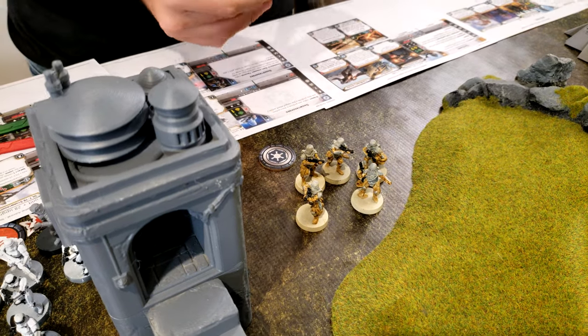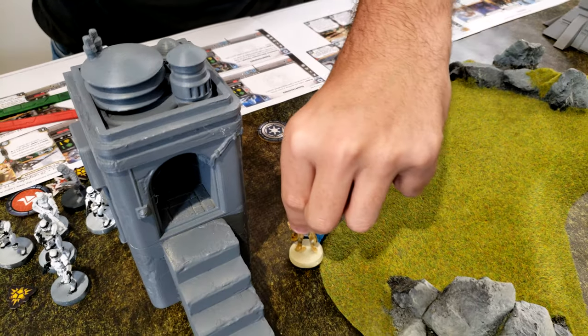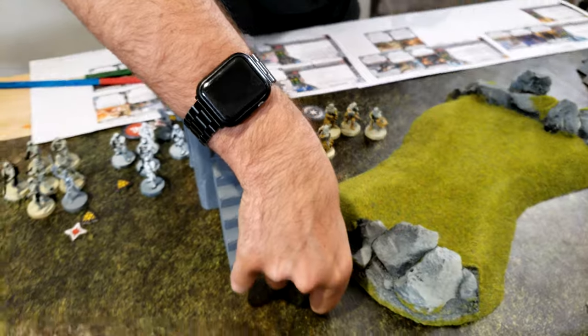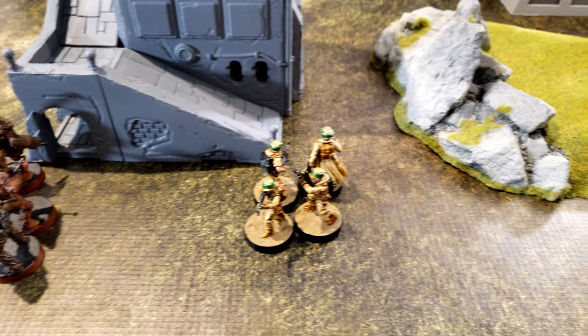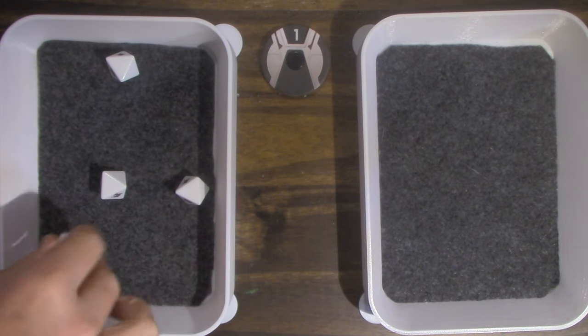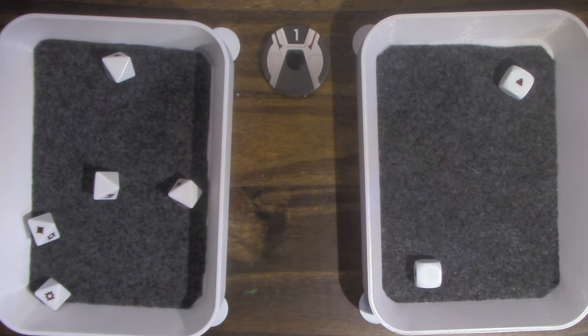Activating the Snowtroopers — they move up to here, then over to here, and then shoot at those rebels. Two hits, because they surge. So two hits total.